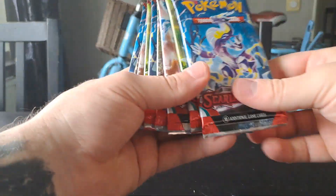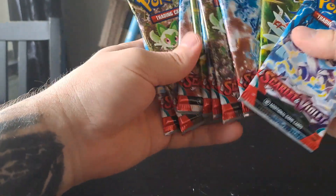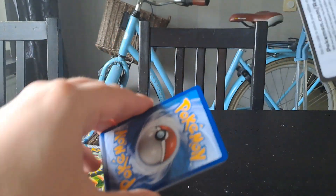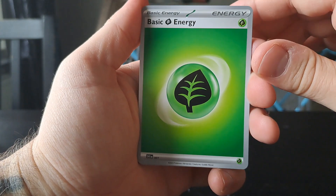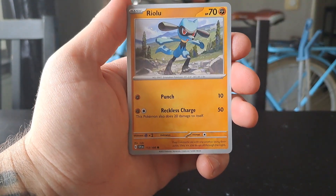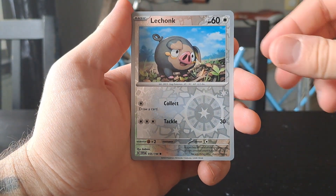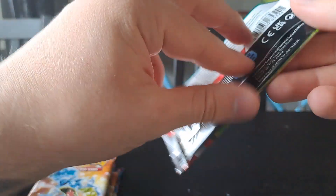The best part — we have nine packs of Scarlet and Violet booster packs. I'm just going to start opening these up and let's hope for some good pulls. You can take all the code cards if you want. Scarlet and Violet has gray or silver borders. First pack: we have a Turtonator, a Breloom, a Silicobra reverse, a Lechonk reverse, and the final card is a Pawmot holo.